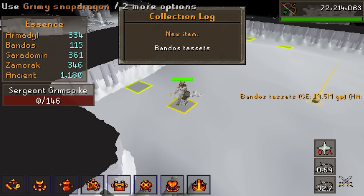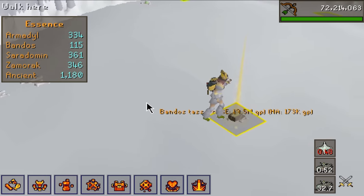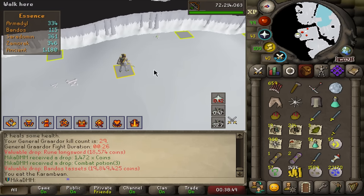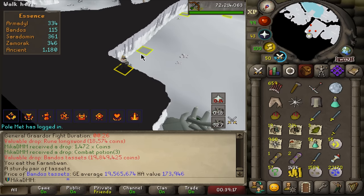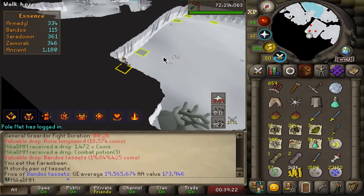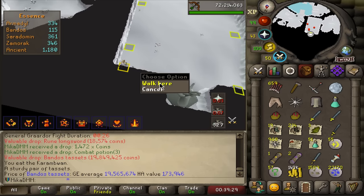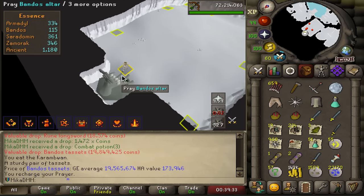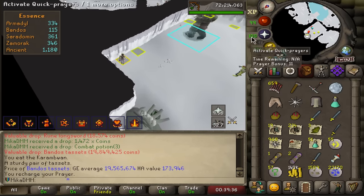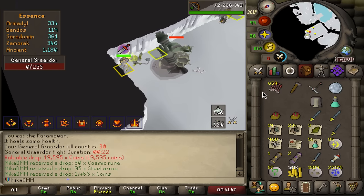That's me killing Bandos whilst all his minions are dead — and a drop off a minion! I just got Bandos tassets off a minion! That has to be so rare. Even for Leagues drop rate, that has to be insanely rare. In normal game, the drop chance for Bandos tassets off a minion is 1 in 16,256. I wouldn't be surprised if minion drop rates aren't even increased in Leagues. Even at a five-times increase, it's still like one in many thousands. That is crazy lucky.